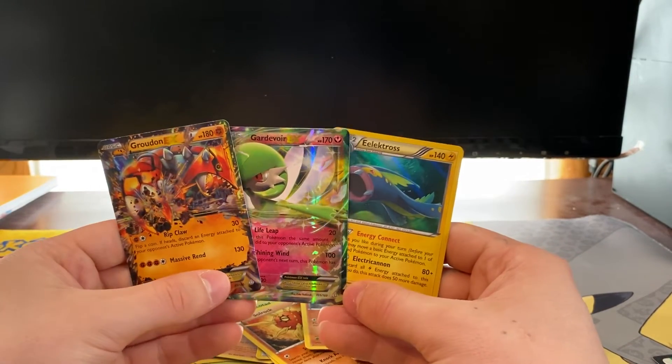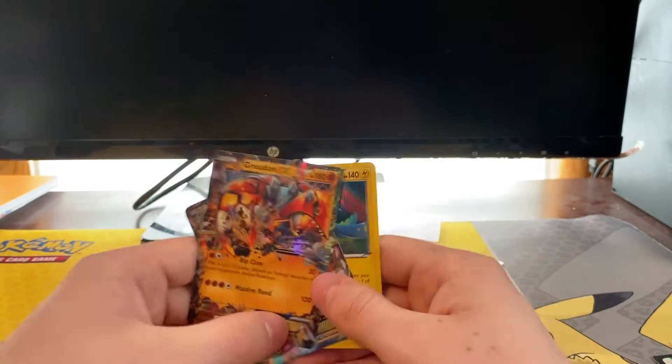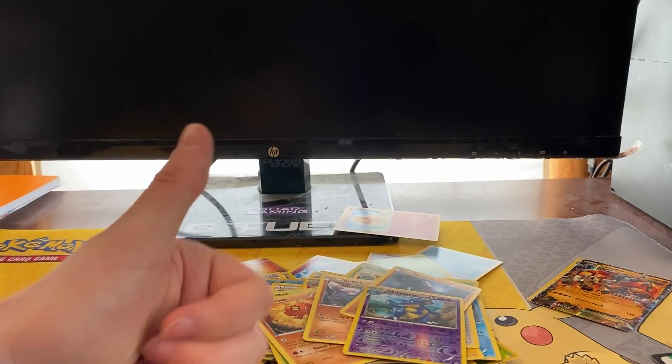So two EXes and a holo from 11 packs — not terrible, but not the pulls I was hoping for. I'll be opening a booster box soon so stay tuned for that. I hope you enjoyed this video — go check out mine and Clark's eBay, I have 15 different cards and lots listed, all pretty cheap. Stay tuned for the Sword and Shield booster box, subscribe, like, share with your friends, and have a good rest of your day.